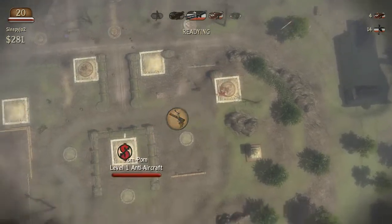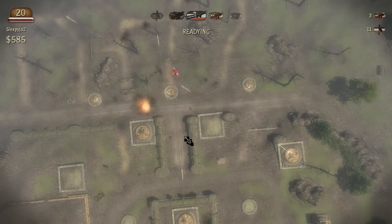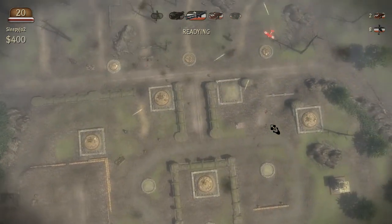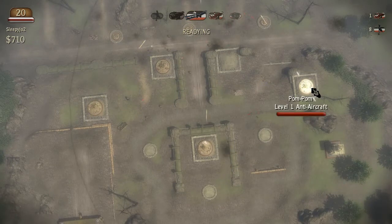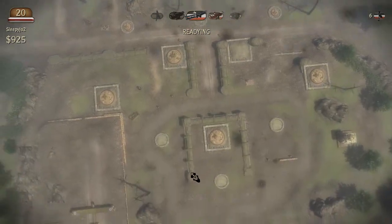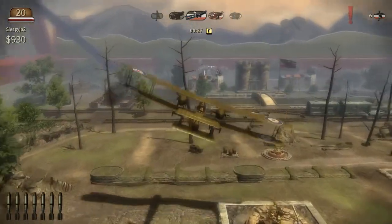I need to actually get more pom-poms - I just realized I only have one. Let's build more planes. If they follow your emplacements they can actually damage them, so be careful with that. A layout like this, by the way, is probably the optimal layout for anti-aircraft weaponry - it gives you a better angle of fire at all times.